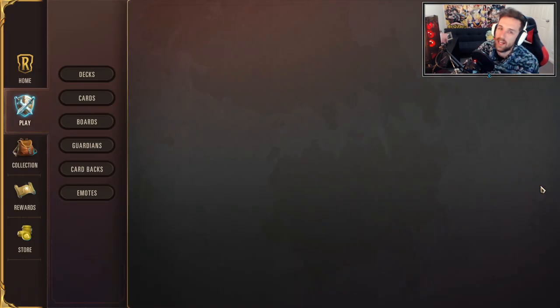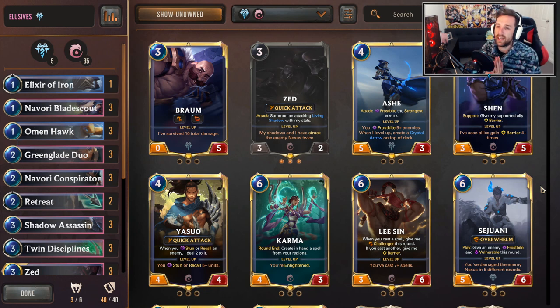Are we back on this train once again? I'm gonna low-key say that I believe Elusives will be quite strong coming into the next patch. I don't know if they're gonna be targeted, other aggro strategies will be. We'll have to wait and see, but I've got high hopes, I guess.